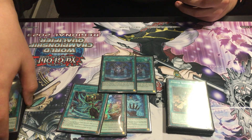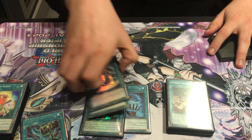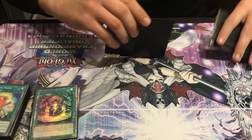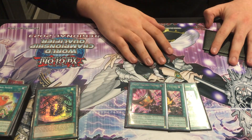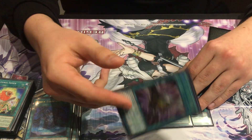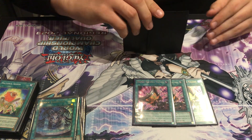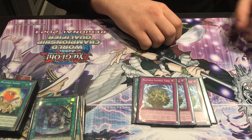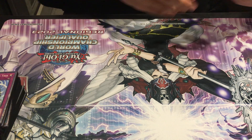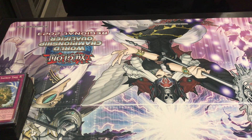It's insane for the combo because you need access to the Naturia monsters. For non-engine spells I play 3 Talents — the card is still amazing, came in huge every time today. And the last main deck cards are the 3 Sacred Trees, just for the Naturia engine. Summoning Hagen and discarding Sacred Tree feels pretty good — basically an FTK of its own.